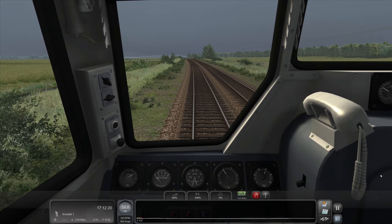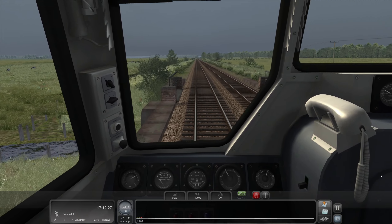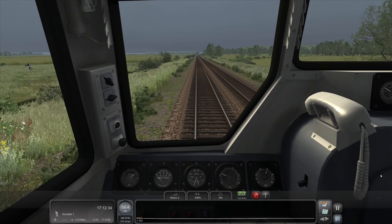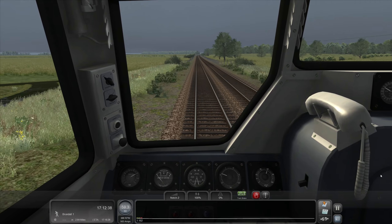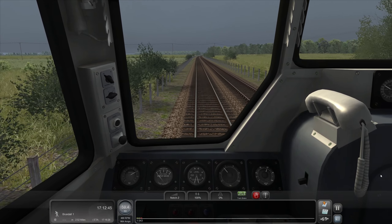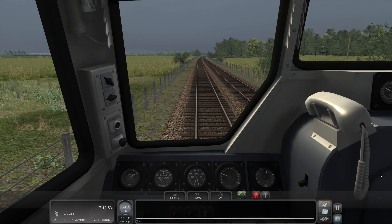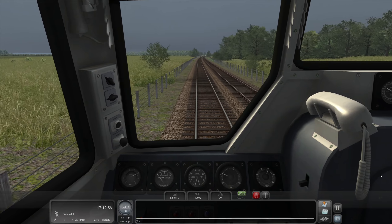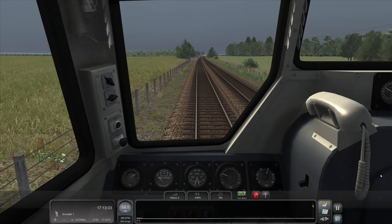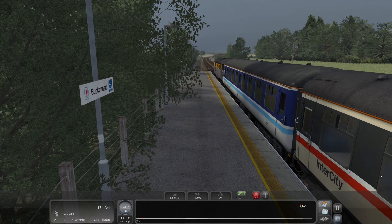Oh, brilliant — beautiful. A lot of incline here, isn't it? Brundall is two and a half miles. Luckily this time we don't actually have to slow down to 15. However, that might not be lucky, because now I actually have to show that I can stop the train myself. Is this Swanley? I know that Swanley is a place down here. Is this the staggered platforms maybe? Look at them. Doesn't it sound fantastic?